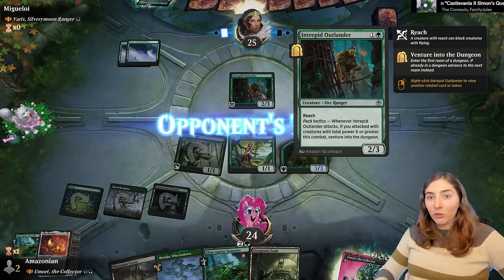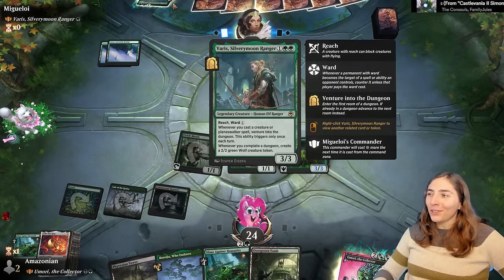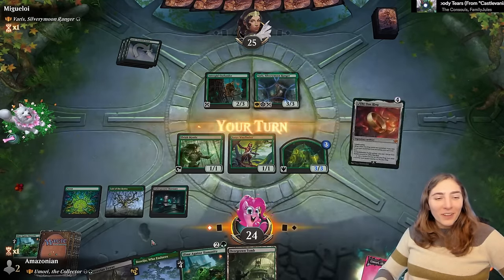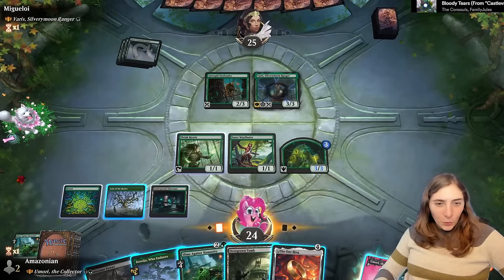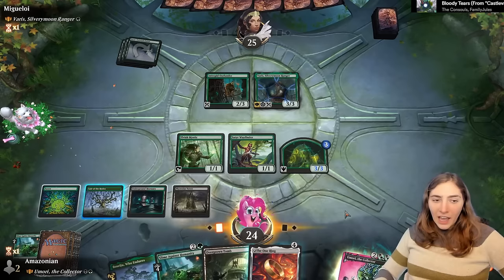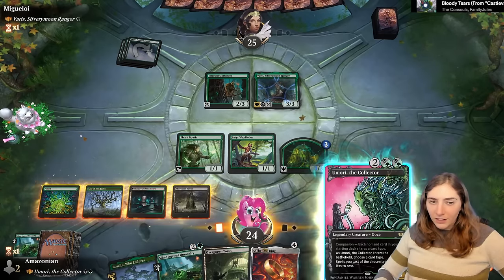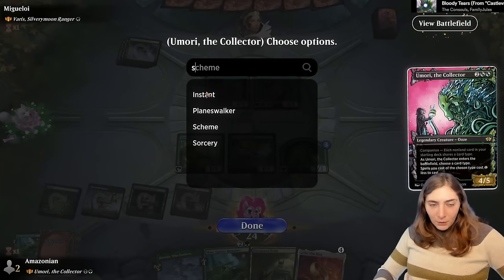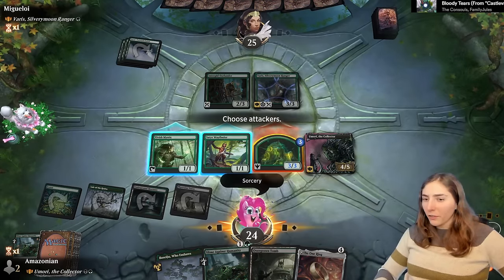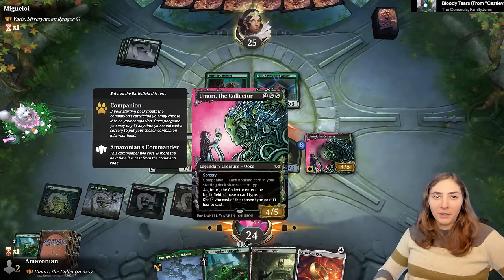The ooze is big enough to block the Intrepid Outlander — we've got ourselves a 3/3 ooze. We've got some mono-green dungeon versus ooze going on here. We're both clearly very serious decks, not at all silly geese. I'll name Sorcery with Omori and swing in with my 3/3. I don't think they'd block. We have a decent blocker in the form of Omori.